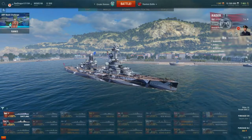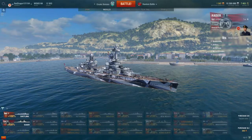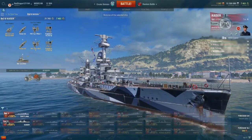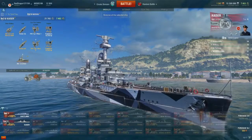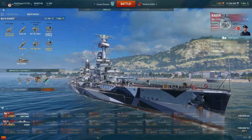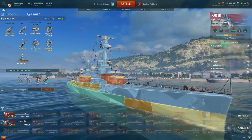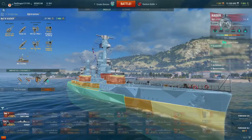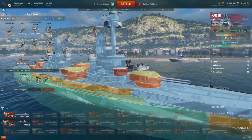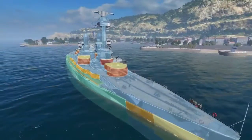Let's just get right into it and take a look at what the Kaiser has to offer. So as you can see, we have a fully modded Kaiser — I've already bought the König and I'm just waiting to transfer my commander over to it. Let's start with the armor — I love this feature. We have a maximum of 350 millimeters of armor. Let's start stripping layers of armor off to see the basic armor pattern here.